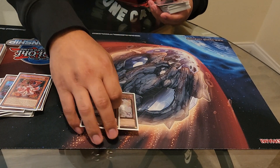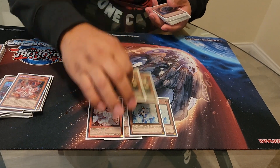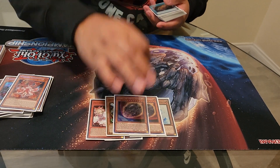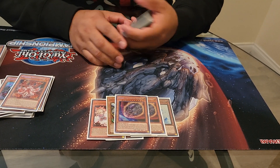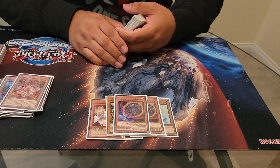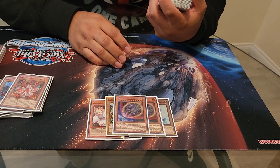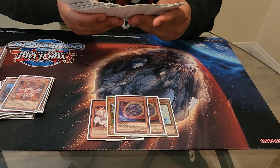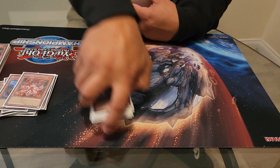For Hand Traps, I played 2 Ash Blossom, 2 Effect Veiler, 2 Droll, 2 Nib. The reason I had a whole bunch of 2-ofs is I needed space. Originally I was playing 3 Ash and 3 Droll, but I wanted to put Nibs in. I also had to make space for a few other cards. I'm playing 42, by the way. That's it for the Monster Hand Traps.